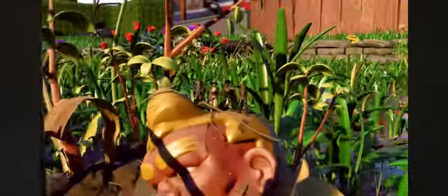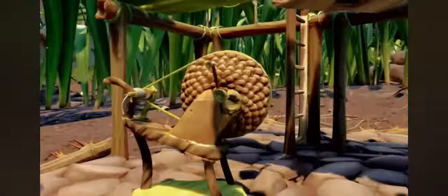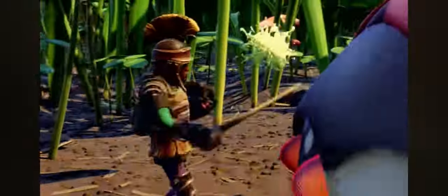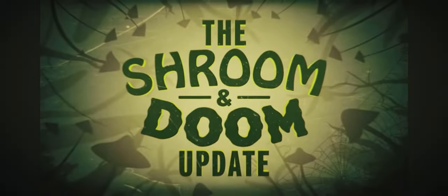You will want to build your base strategically to avoid dangerous predators — for example, the ground at night can be a dangerous area — and also near these landmarks so you don't have to venture as far out to obtain the materials you need. Essential items include a workbench, which is how you'll do further crafting, and a gas mask, which you'll use to explore more dangerous areas.